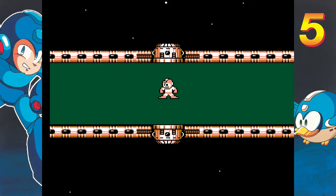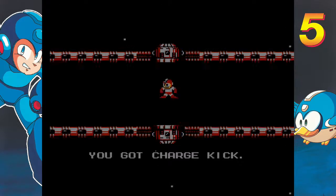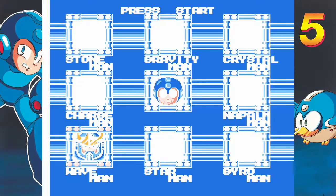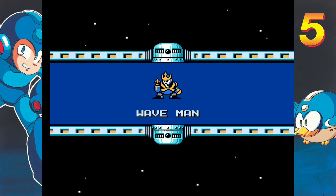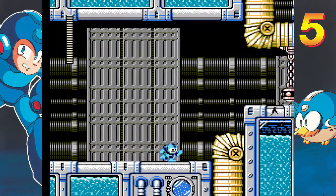All right, I got his weapon — it's the Charge Kick, there we go. One thing about Mega Man 5 is they don't have the submarine. So Wave Man is next — yeah, the submarine isn't in this game. I mean, it was kind of useless anyway, but still, that's a weird thing to take out.